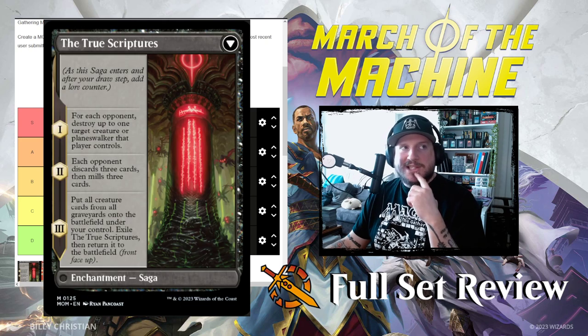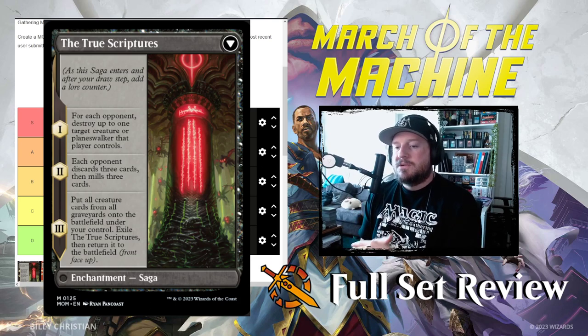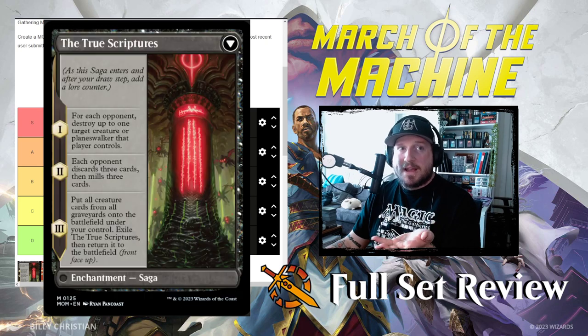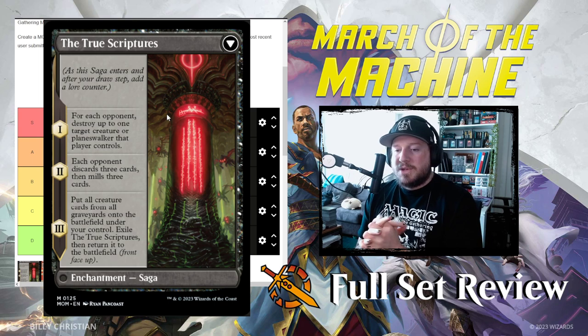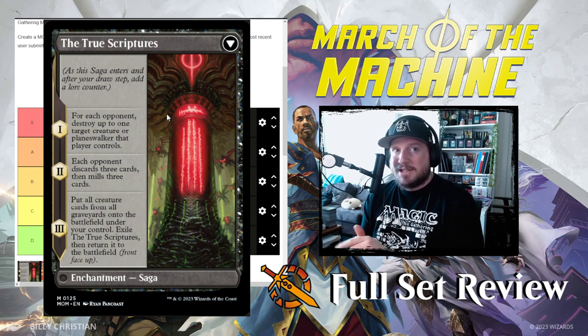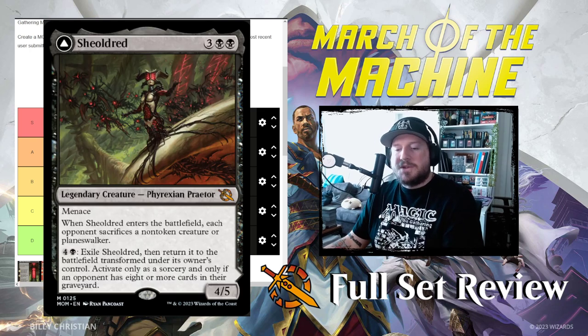Let's look at Sheoldred's saga, the True Scriptures. Chapter one: for each opponent, destroy up to one target creature or planeswalker that player controls — unlike the front face where your opponent sacrifices something, here you get to choose. Chapter two: each opponent discards three cards then mills three cards, putting six more cards into their graveyard, which makes the second activation of Sheoldred easier. Chapter three: put all creatures from all graveyards onto the battlefield under your control, exile True Scriptures, and return it face up as Sheoldred — and you can do this as many times as you can pay for it.